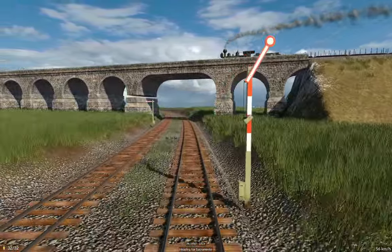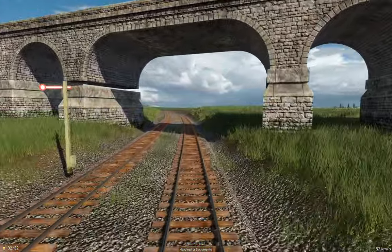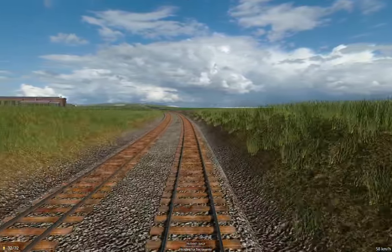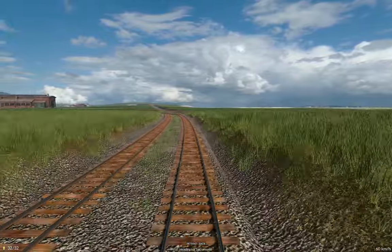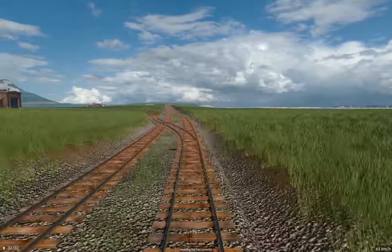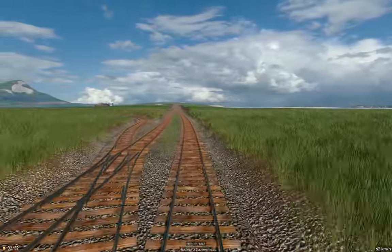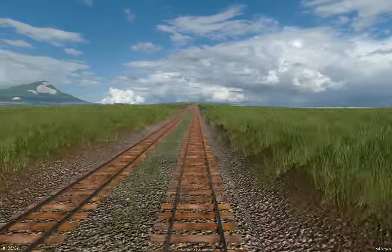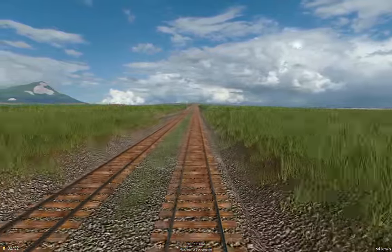Oh look at that, it's a floating bridge segment. Obviously the developers need to do some work on that sort of thing. But I'm actually more concerned about game functionality than the aesthetics of floating bridge pillars. The signal masts have been floating beside the tracks forever as well.